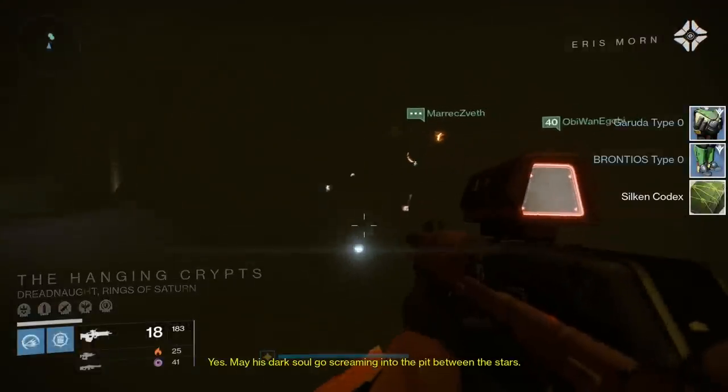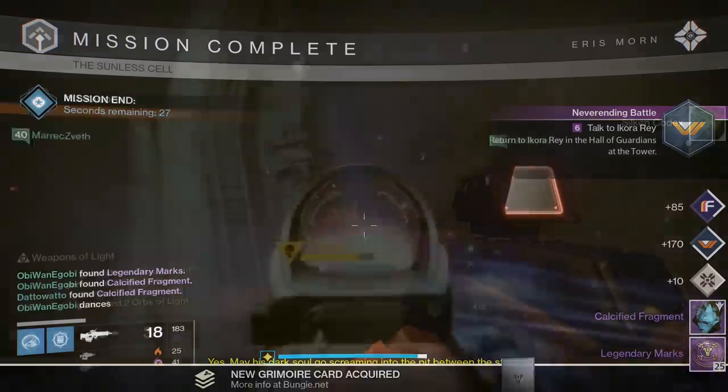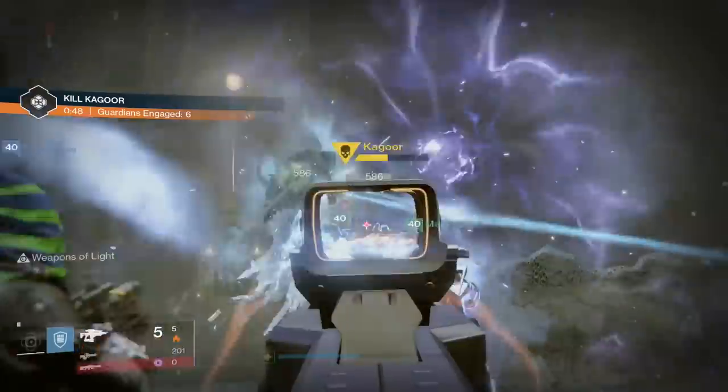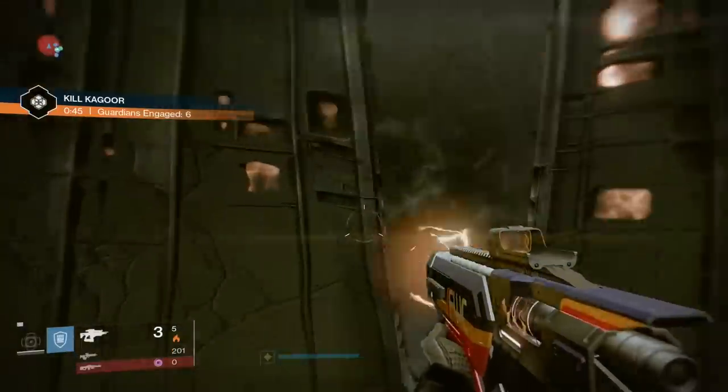Fragment 46 is earned after completing a Nightfall Strike, so go do a Nightfall. Fragment 49 is earned from doing a Tier 3 Court of Oryx event — you must place a fully charged antiquated rune into the statue and complete the public event.